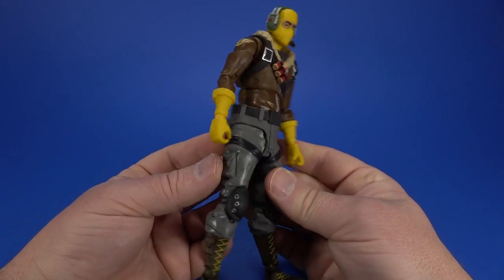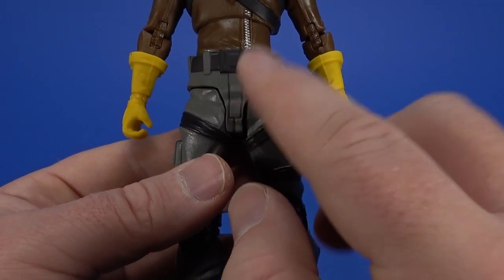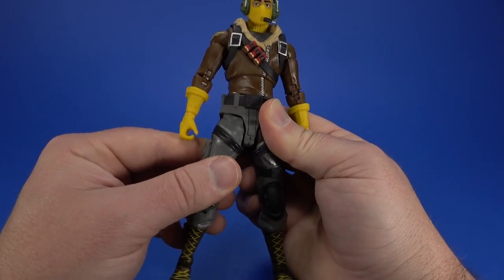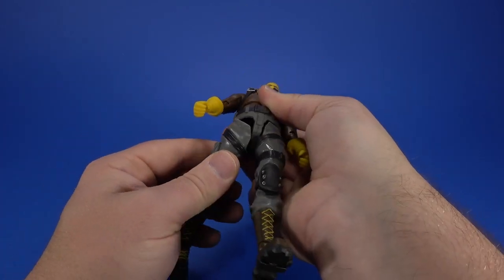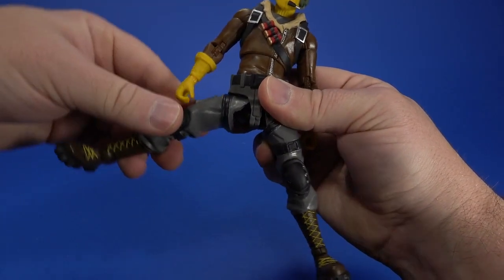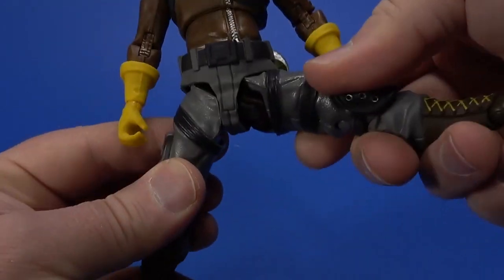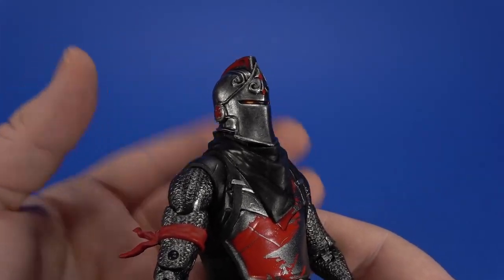McFarlane has really upped their game with the articulation schemes on these figures. It's amazing after all these years. There is still some fine-tuning to do though. The legs are sculpted in a way that, in a neutral position, covers the gap really well — seamless is the word I'll use. But because of how it's sculpted, it gets caught in places and you have to work it around. You also still run into the torso depending on position — if the torso is over to one side it won't go up, but shift it over and you get full range. I applaud what they're trying to do: the articulation is all hidden but it's still in there. It's one of those things you just have to think about before cranking on it.